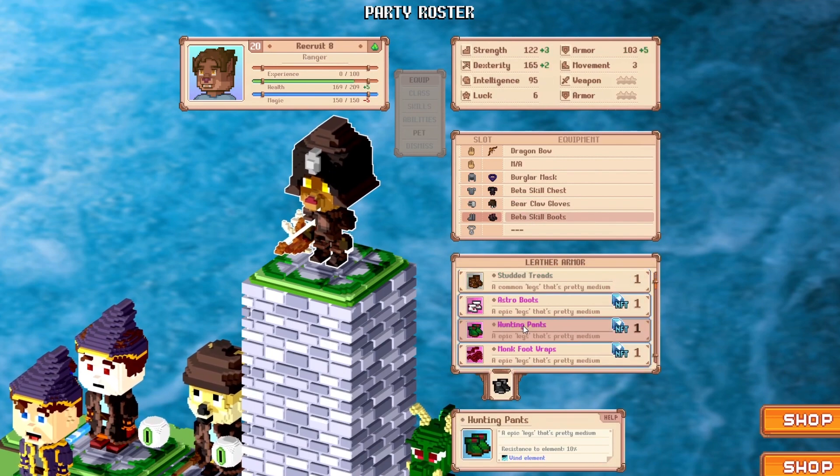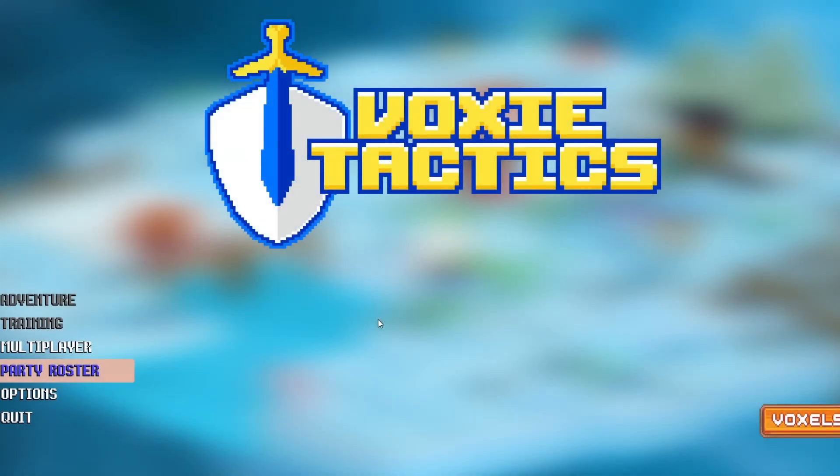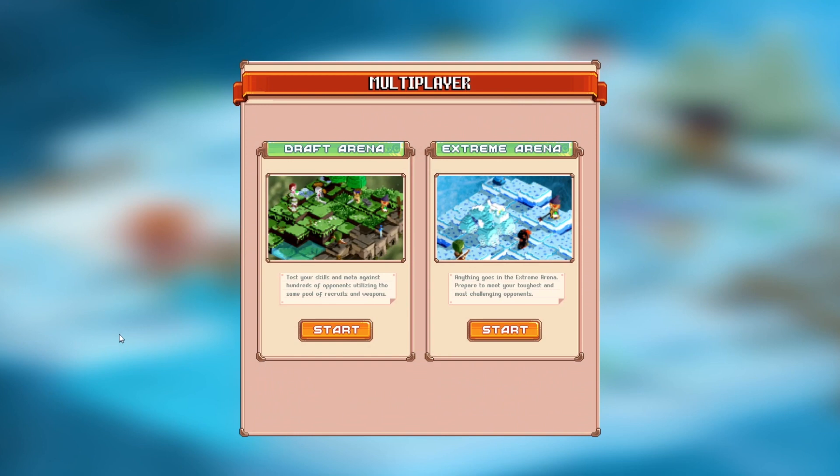So we have our recruit Voxys, we're geared up and we're ready to fight. To jump into the action, right-click your mouse to head back to the main menu. Click on Multiplayer and you'll be prompted to choose between two separate arenas.